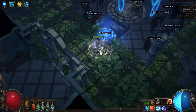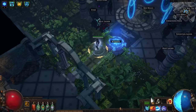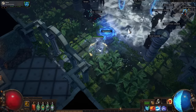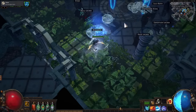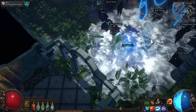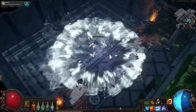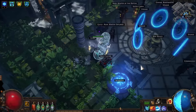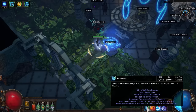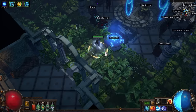Essentially, you cast out Frostbolt — early on, Volley is better, but you can use Greater Multiple Projectiles once you have more AoE. Then you cast Ice Nova on the Frostbolt. Using Spell Echo normally makes you stop moving, but instead it echoes off the Frostbolt, so you're doing twice as much damage without stopping. Ice Nova also casts and echoes off the Frostbolt four times, meaning a single cast actually produces eight casts of Ice Nova off the Frostbolts, multiplying your damage by eight.